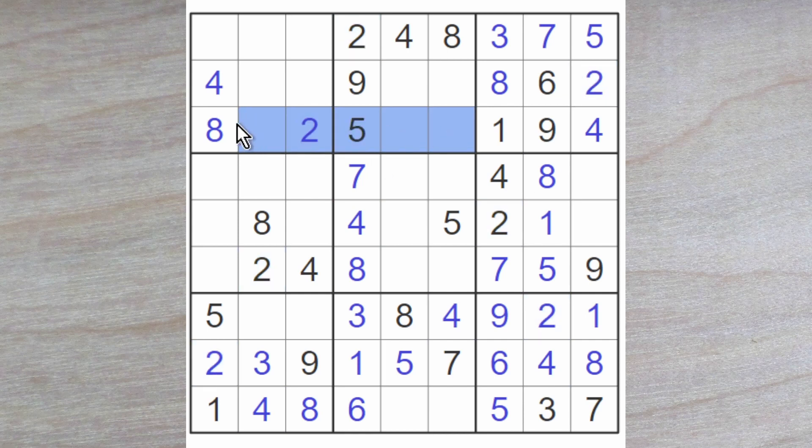3, 6, 7 now for these squares. So a 3 must go here or here. And therefore, because we have got a 3 blocking over here, a ghost 3 blocking here, and a 3 blocking up here — this must be a 3. That was a nice find, I think, because it opens up for some more digits.